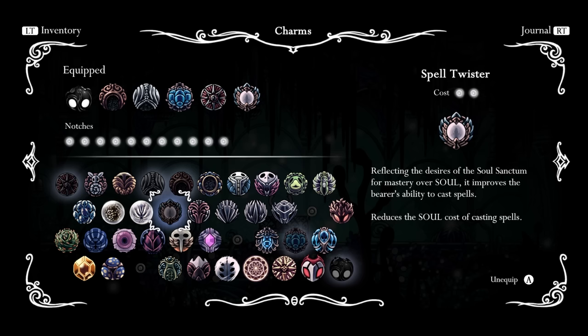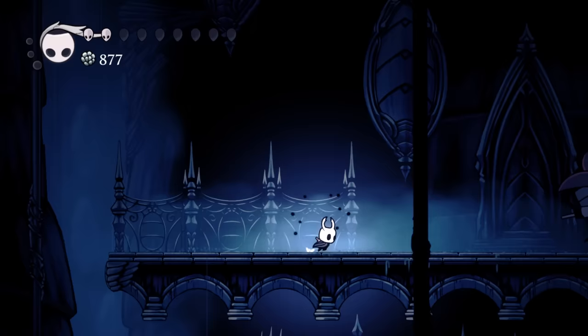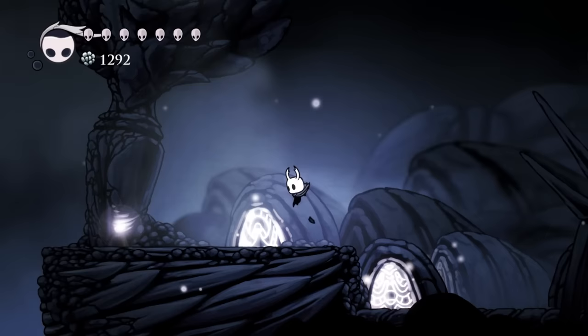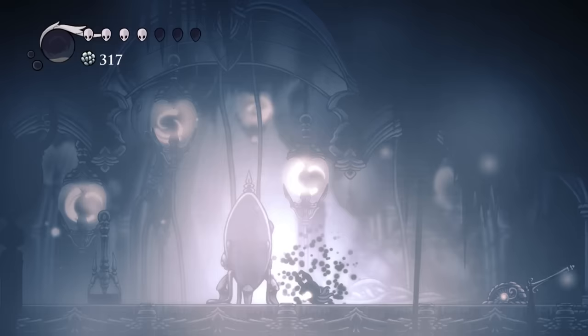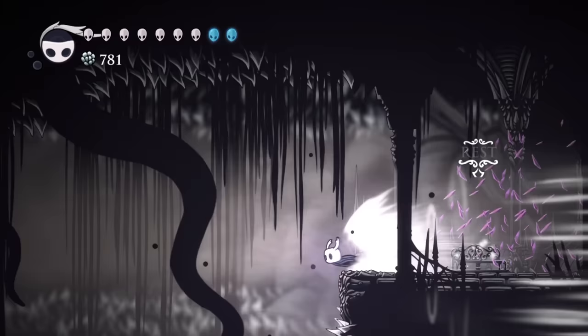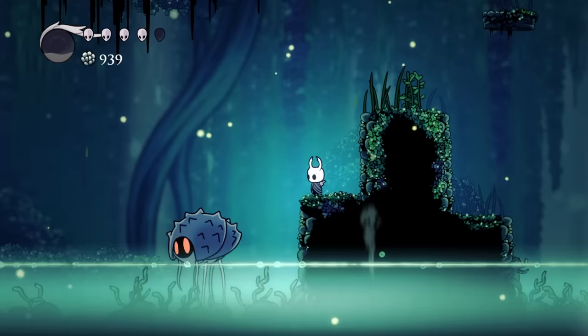Along the way you'll also get Geo, the game's currency, as well as find some charms you can slot into notches to increase your power. These range from things like extra damage and more health, to more situational things like having Geo come to you instead of scattering all over the floor, or shrinking your size when healing to make it harder to hit you. There are also a ton of items hidden throughout the map, like keys, rancid eggs, and upgrade materials. Some places even have the ability to grant you spells or passive abilities like dashing or double jumping. In true Metroidvania style, whole areas are walled off until you get these items, meaning you'll have to be backtracking constantly.